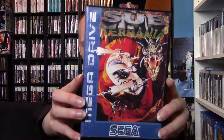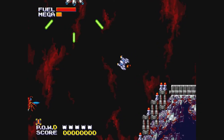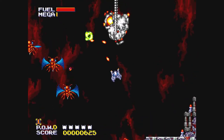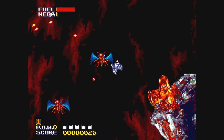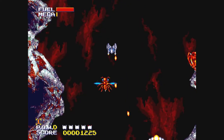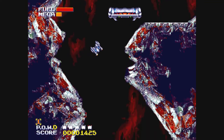Next up we have Subterranea on the Sega Mega Drive. This is a multi-directional shooter. Aliens have invaded a vital subterranean mining colony. Use light speed reflexes and total concentration to fly your prototype fighter through impossible caverns, rescuing miners and blasting the aliens into the darkest pits of space. You move around by thrusting your ship forward in any direction, but gravity will always pull you down, and you only have a limited amount of fuel, although you can pick up extra fuel and other items by carefully landing and collecting them.